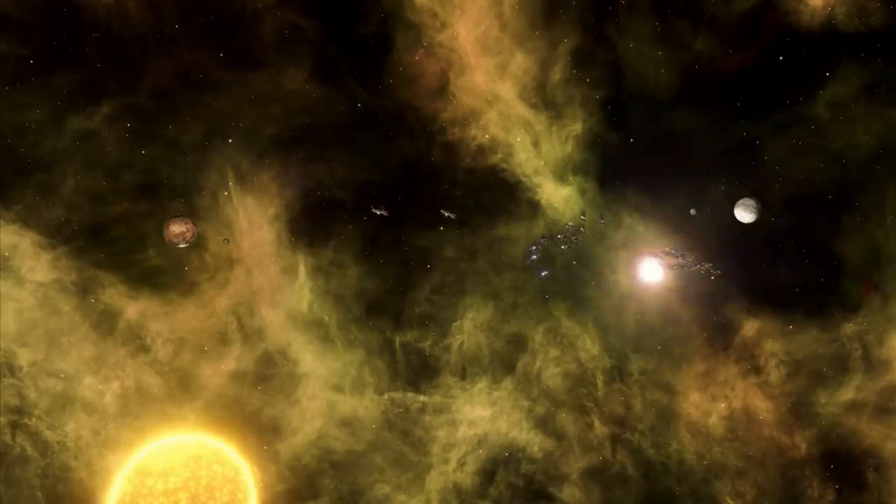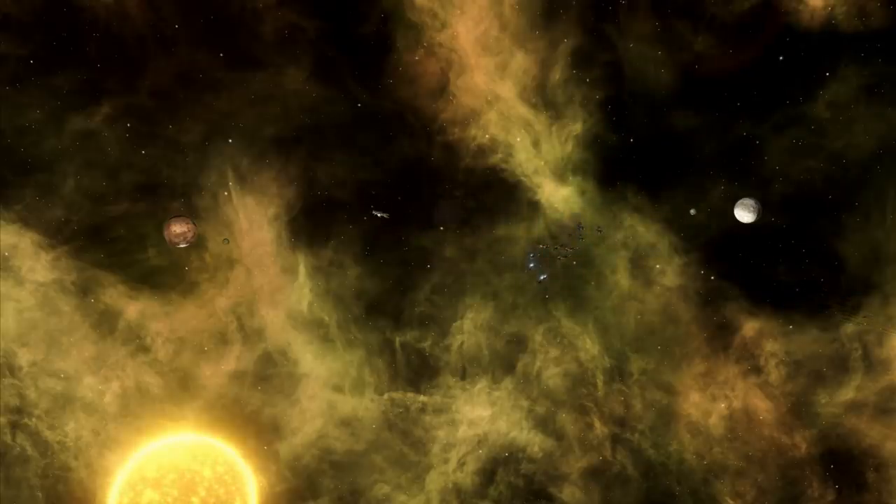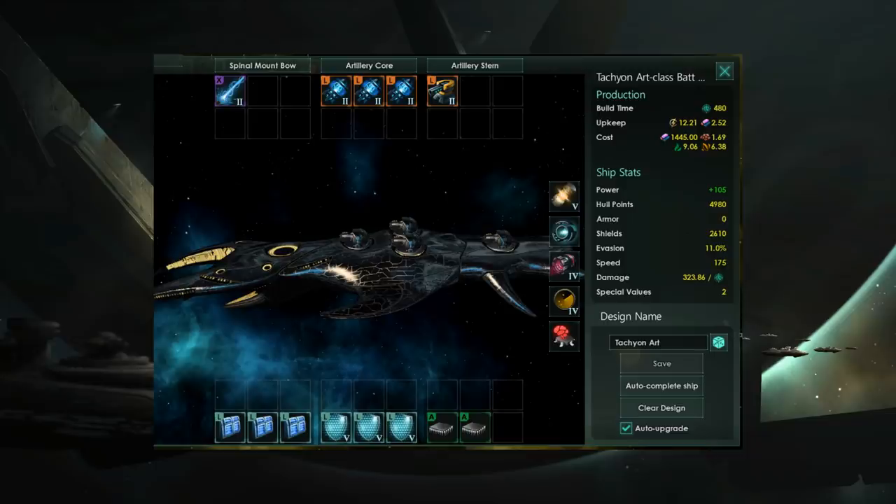So let's have a look at some ship designs. To keep these tests balanced, the ship designs are basically identical with the only change being the spinal mount weapon. First, we're going to look at the Tachyon Lance. That's going to be equipped on our battleship, and we're going to have three neutron launchers and a kinetic artillery with this. The reason I've got the neutron launchers and a single kinetic artillery is this was the result from a previous video where I tested L-slot weapons to find out which artillery weapon is best. This combination turned out to be the most powerful overall, so I'm going to be using that in all of my designs.